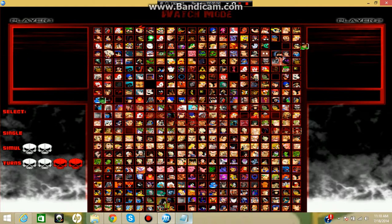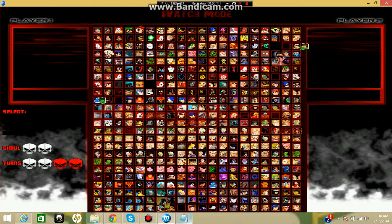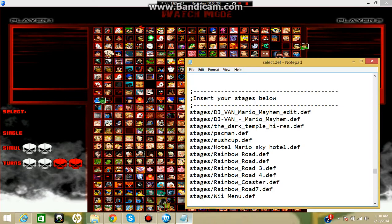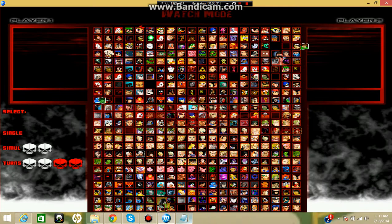Hey guys, it is the Black Man 1467 and I'm in a bit of a predicament here. I need some MUGEN help. So you see here, I'm on my roster — it's nothing to do with characters, it's actually something to do with the stage itself. I have a bunch of stages loaded here and of course it's all typed correctly for the def file, all of it's typed correctly in the select def.